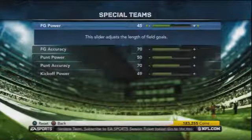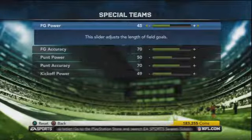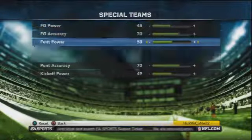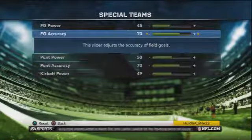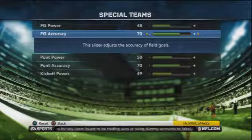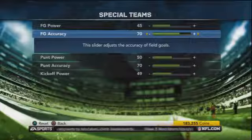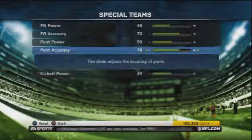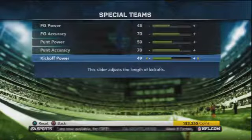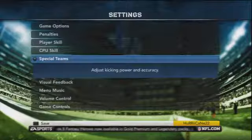For special teams, I go 45 kick power so that guys like Ryan Longwell aren't booting 57-yarders. Field goal accuracy and punt accuracy — do what you want there. I use lower accuracy because computer kickers tend to miss a lot of field goals, including easy ones. I'll keep experimenting and let you know if I change anything. Kickoff power I set to 49 so it's a little shorter, but for the most part default is pretty good.